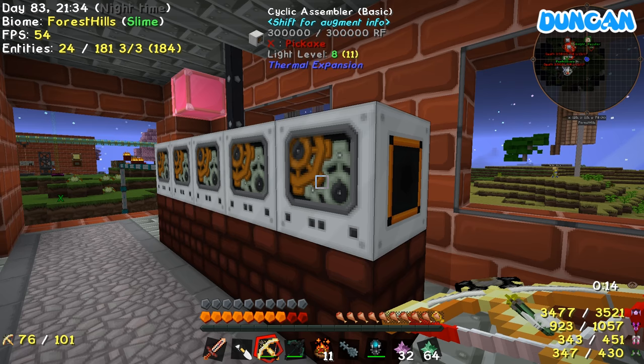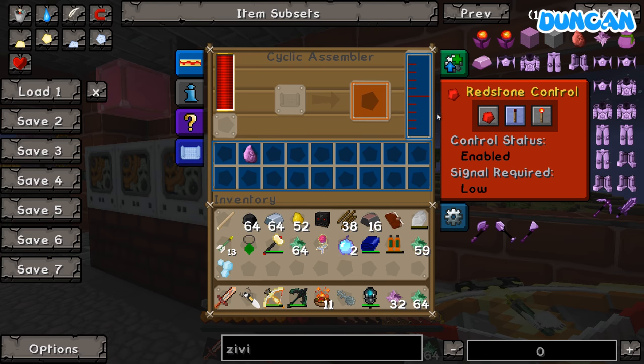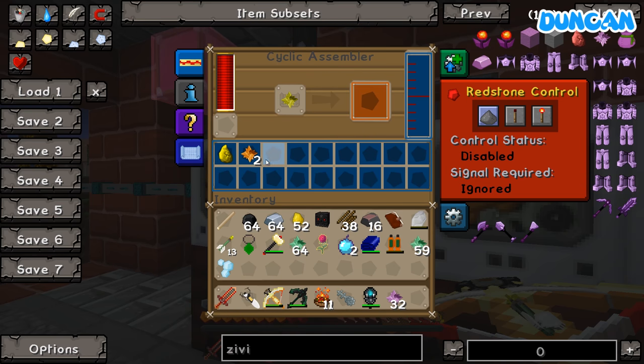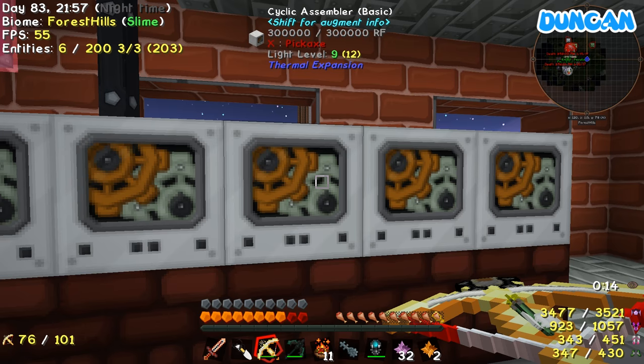You've done almost all the chipsets, Duncan — you just need to do a redstone comp chipset, and then you've done that, which is pretty amazing. We do still need to activate a division sigil at some point, which would be fun — well, I say fun, not really fun. We haven't used the QED yet, have we? Did you put the QED down?